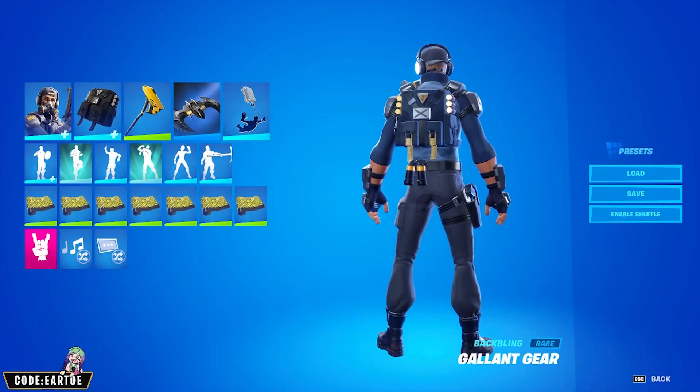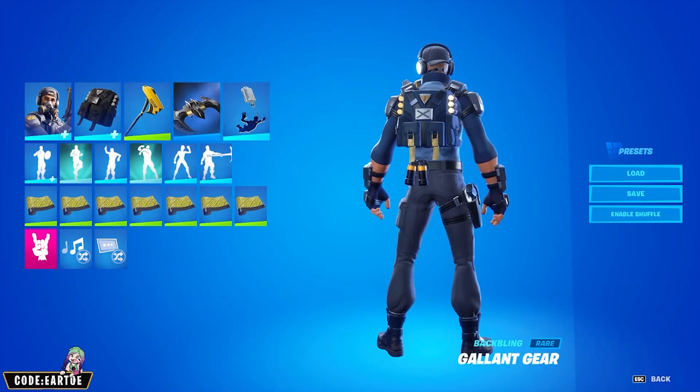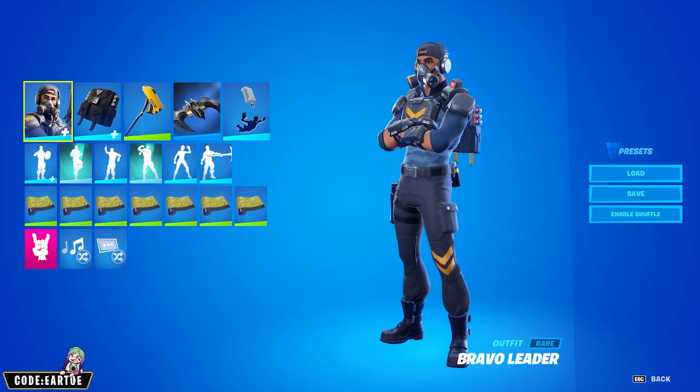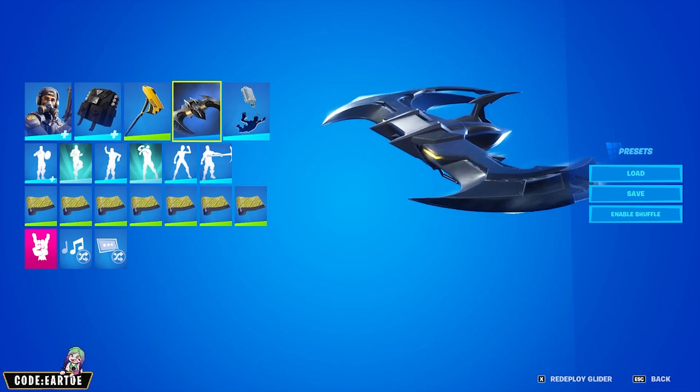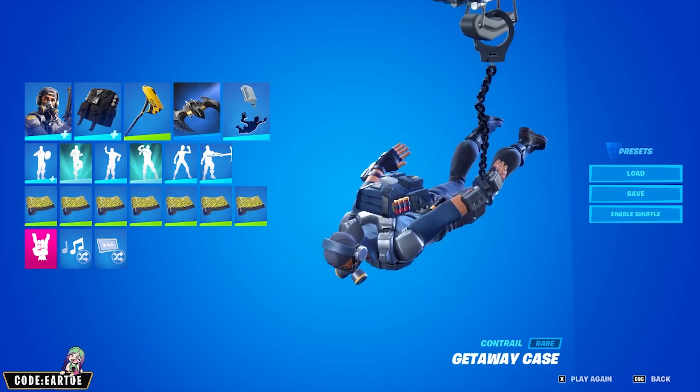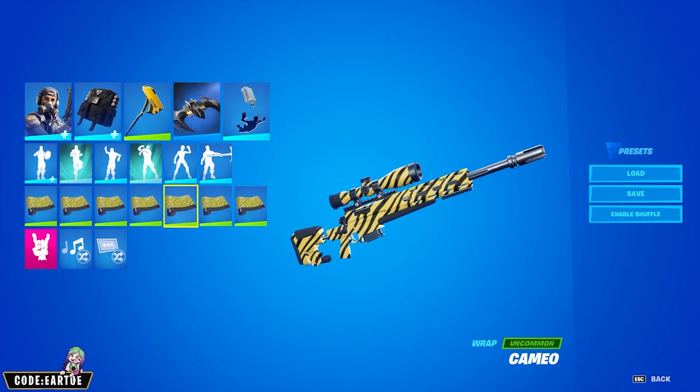Next we have a combo for the Gallon Gear back bling. I'm only doing one edit style, which is the second edit style. For the outfit, Bravo Leader; for the pickaxe, David X; for the glider, Bat Wing; for the contrail, Getaway Case; and for the wrap, Cameo. Let's see how this works in-game.